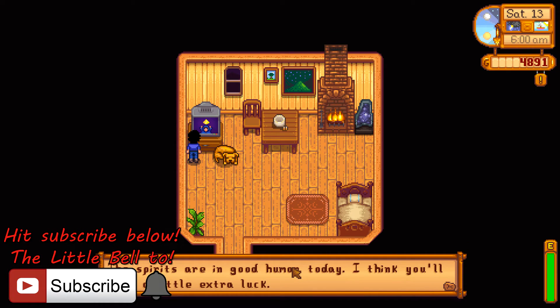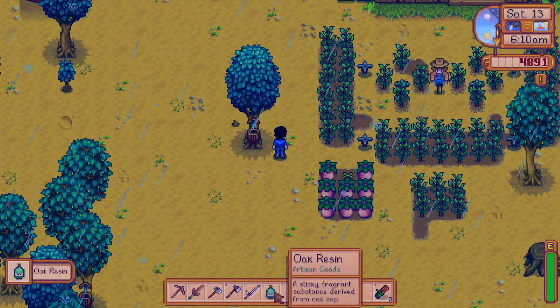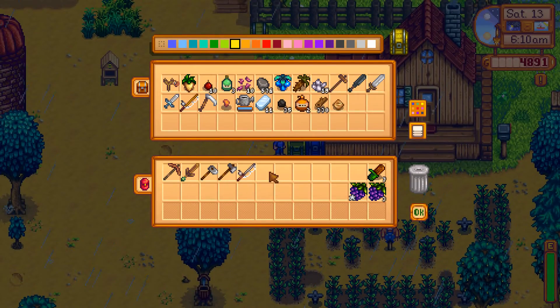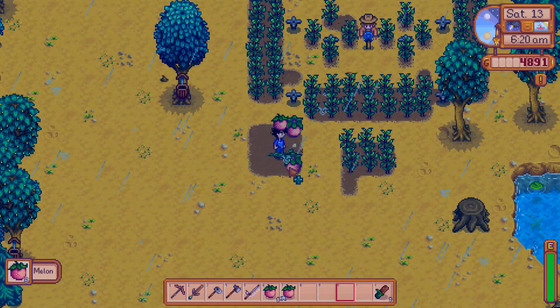We did also complete a bridge. In this episode, it looks like the spirits are in good humor today and we're gonna have a bright and sunny day tomorrow. It doesn't look like anything is ready to be harvested except for the oak resin, which I will save for later, and our melons. Our melons are ready to be harvested.